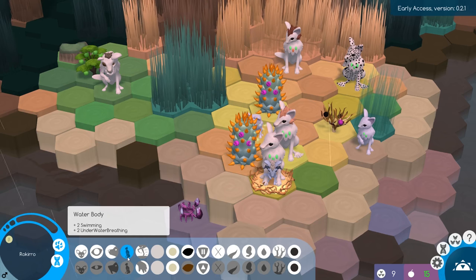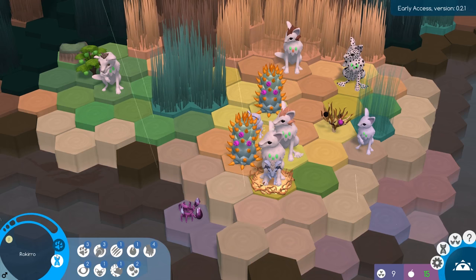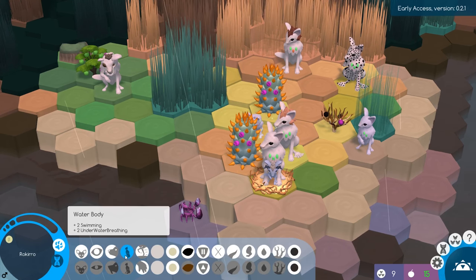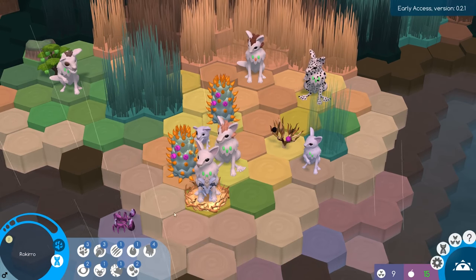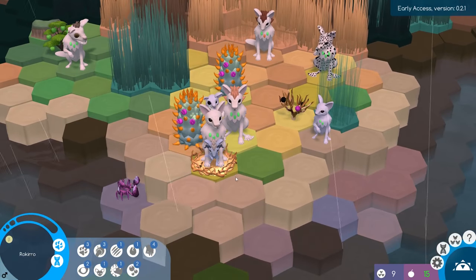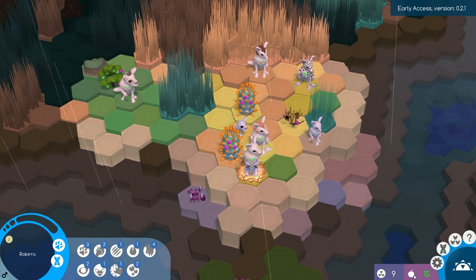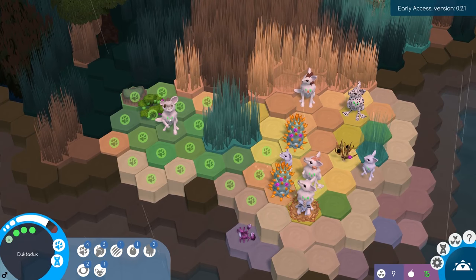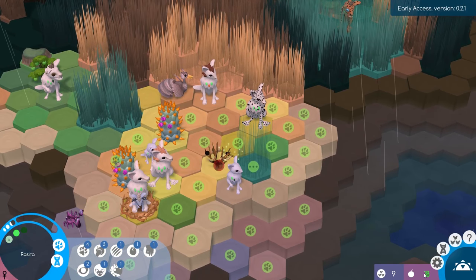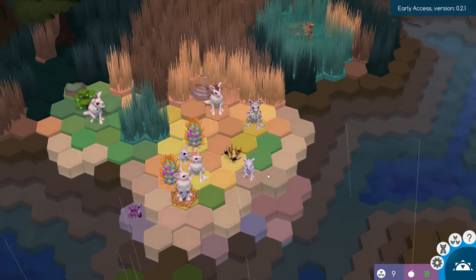There is no water body in your parents' genetics at all — I have no idea where he managed to get that, but that is excellent. He has the antlers, and that gives him a 1 in strength. But the water body is actually not really helping us because it doesn't give him any extra strength stats at all. At the very least, he can definitely go into the water and collect a little bit more food — we are definitely running low. We have maybe one or two more turns before we'd have to worry about anybody starving. Hopefully we can find another berry bush or something.